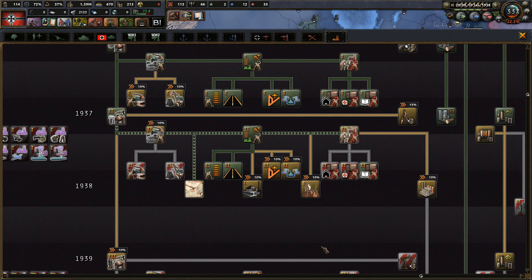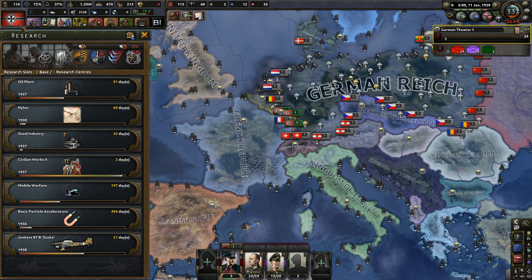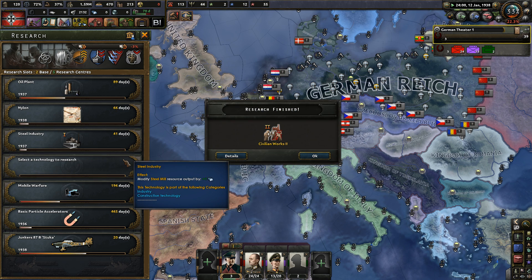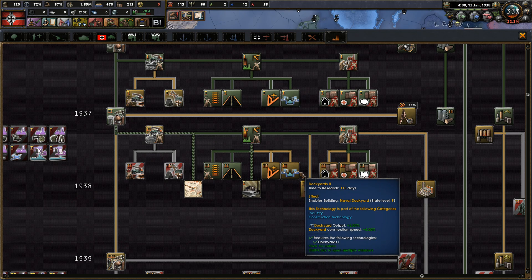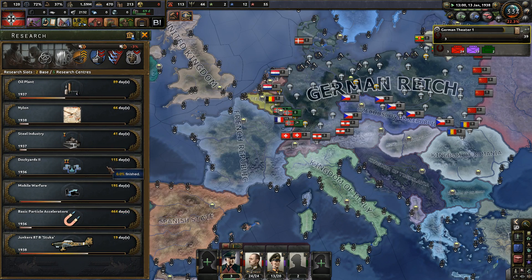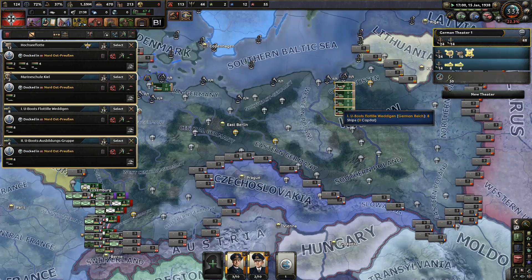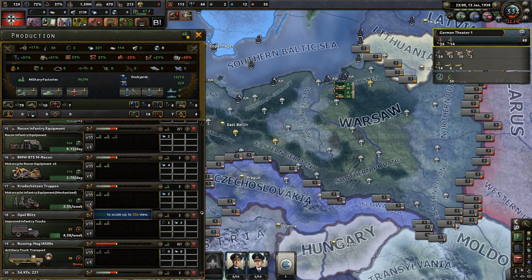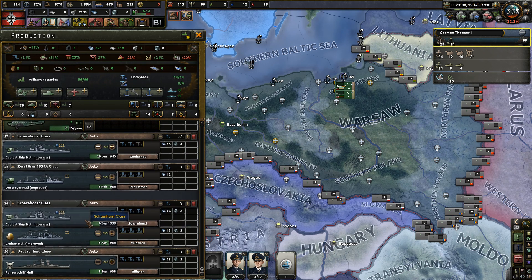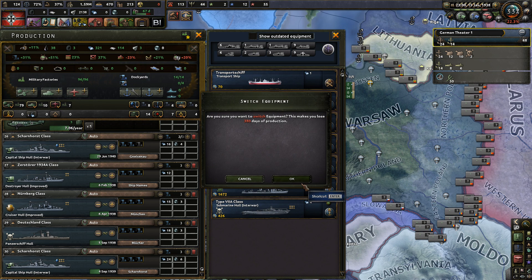Infrastructure - there we go. What if I do a steel mill? I think if I remember correctly we had some steel mills. Air volunteer cab, dockyard - yes, dockyard. I'm not really that reliant on ships but I'd rather have some than none. Am I producing submarines? I just realized that I'm not, so let's get one of you and switch them over to submarines.